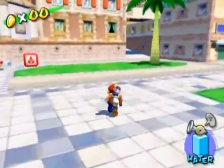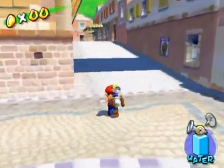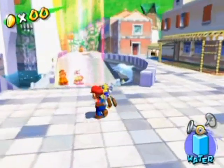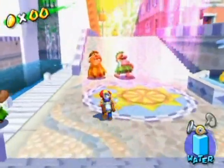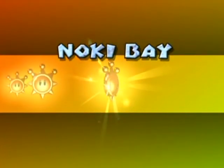Spring started a couple days ago and it's still freezing cold outside. So let this walkthrough of tropical proportions be a rebellion to all cold weather. Hello everyone and welcome back to the walkthrough. We're going back to Noki Bay for the 100 coin shine — choose episode 8.